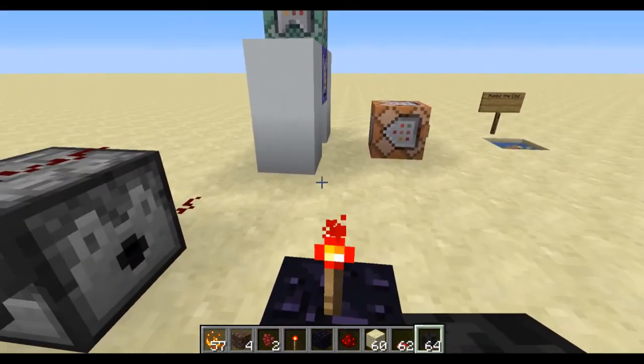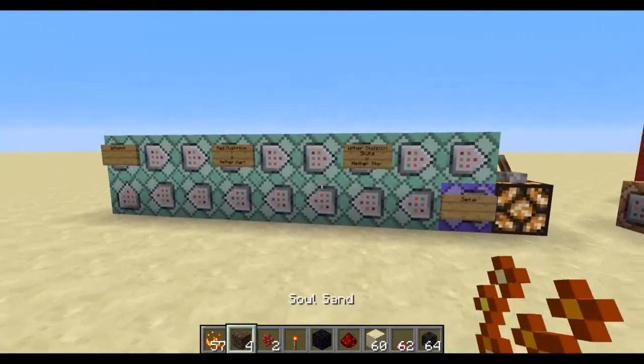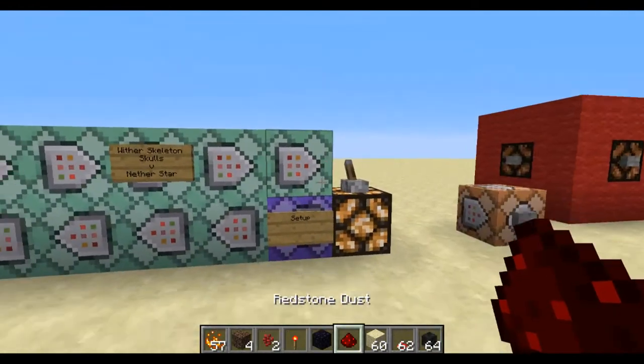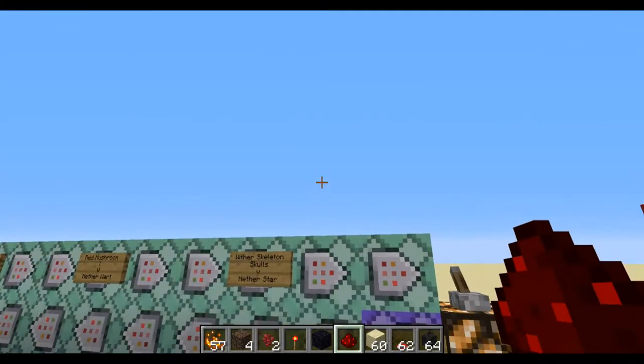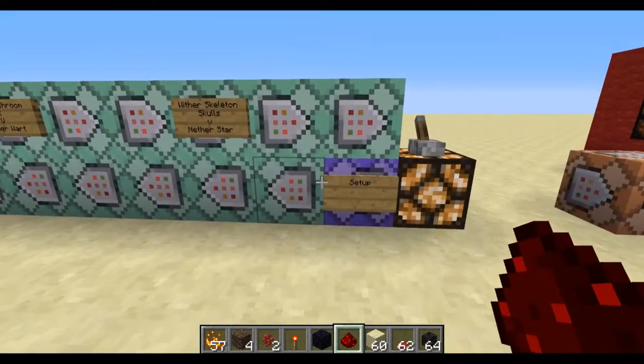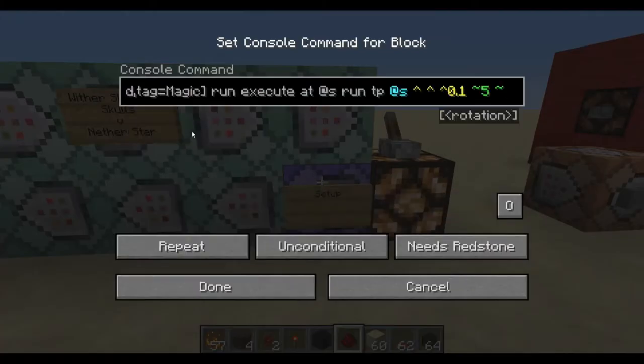My last demonstration involves doing it with wither skulls, but before I do that, I'm going to walk through how the commands work, because it's actually fairly simple. I'm going to put the commands on the screen in the form of a text box, so that as I'm explaining them you don't have to read tiny little chat. Nobody wants to do that, so I'll just put it up on the screen.